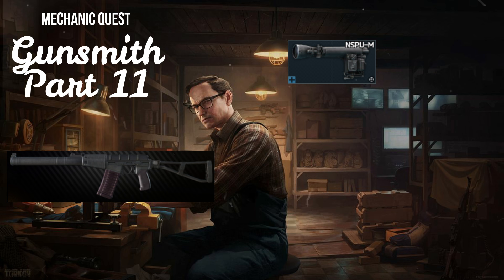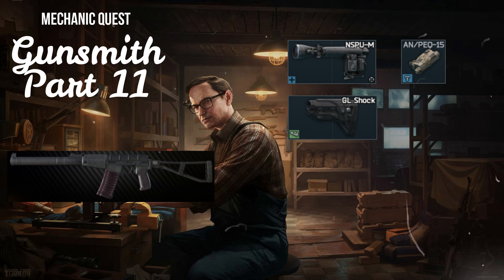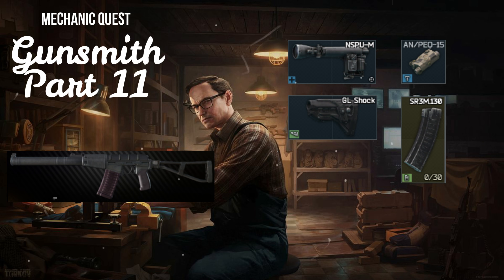Then, the Fab Defense GL Shockstock from Skier, Loyalty 4, for 11,000 rubles. The AN-PEQ-15 Tactical Device from Skier, Loyalty 4, for 21,000 rubles. The 30-round SR-3M-130 magazine from Prapor, Loyalty 3, for three pliers.